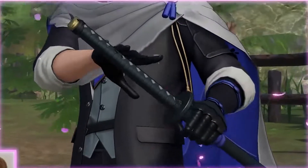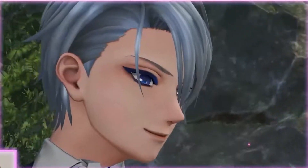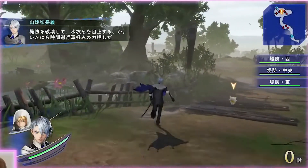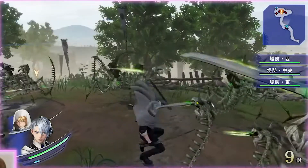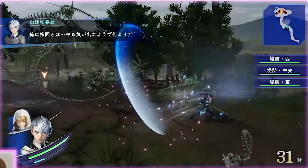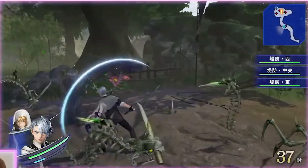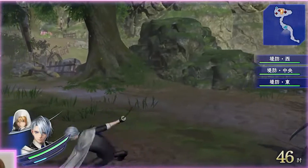Now we're switching over to Yamanbagiri Chogi. I don't really know much about this guy besides he's going to be like a clone-like character to Yamanbagiri, but not really. From what I can tell, his S-string seems very similar, but his charge attacks are very much different. Also, you can dodge cancel out of your charge attacks. I love dodge buttons in Warriors games, not just because they're a dodge button, but they can also be used as a dash or combo extender.